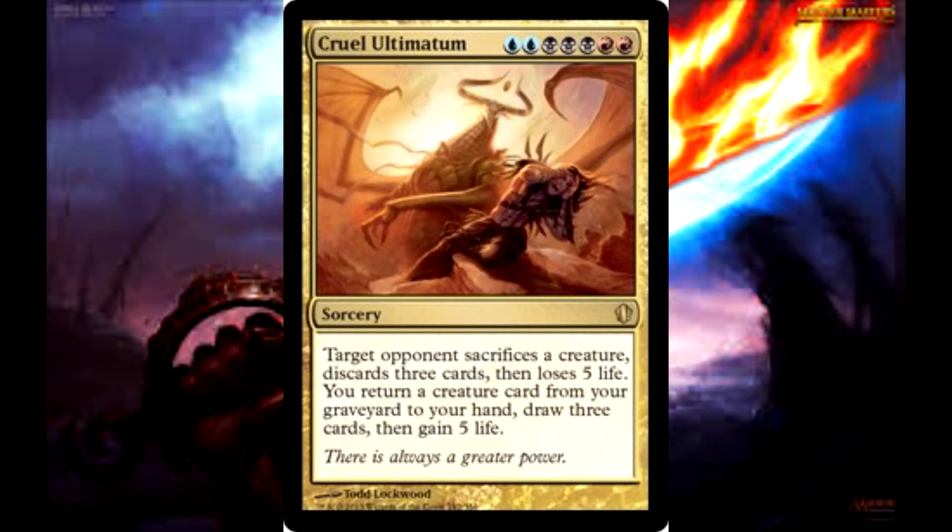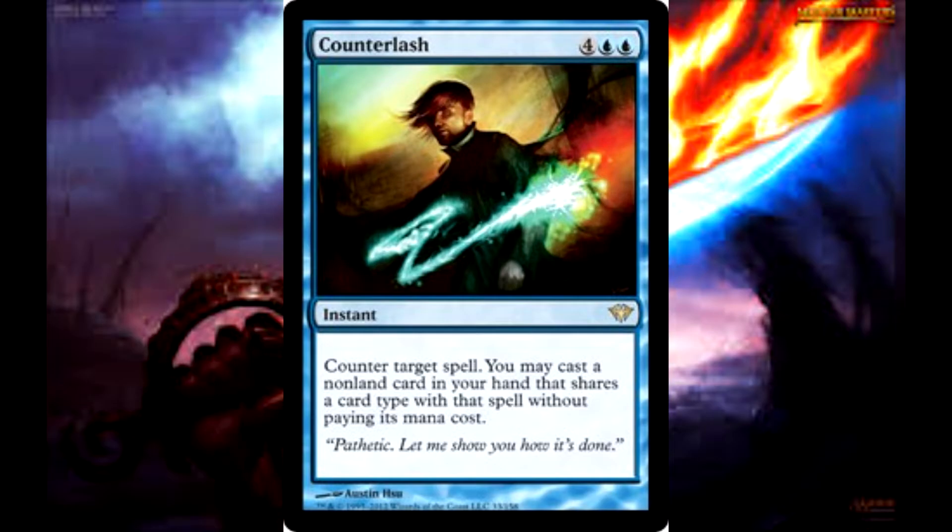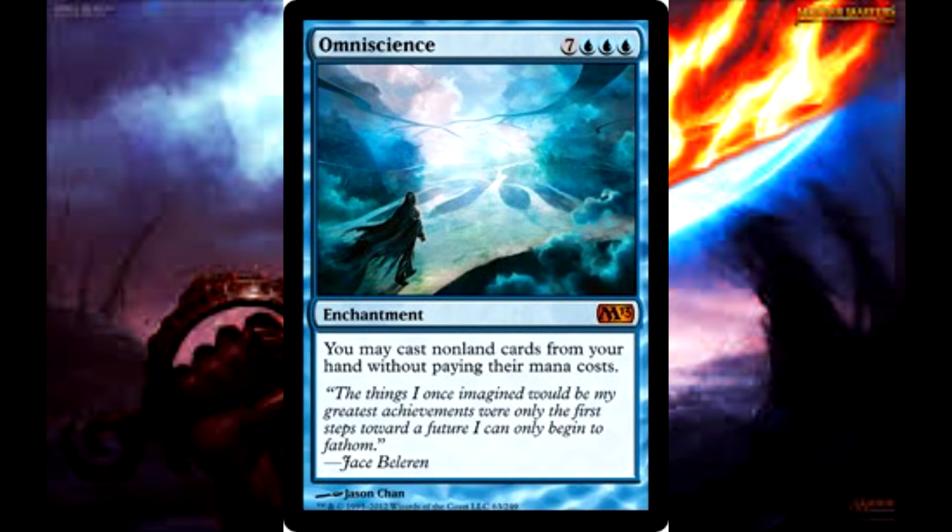But this is Commander we're talking about, and there are tons of ways to cheat stuff into play. Counterlash is the first card that comes to mind — just counter an opponent's sorcery, then play your own. Or just play Omniscience and all your spells are free. This card has obvious playability and insane value.